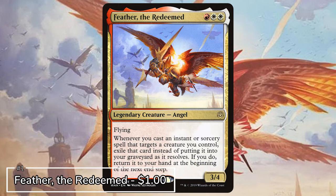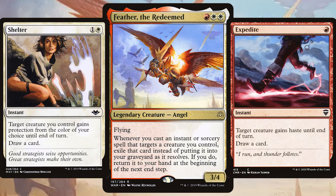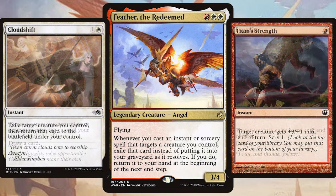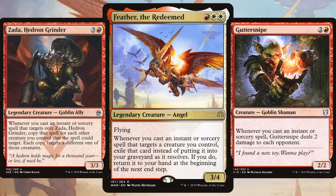And coming in as the best Boros Commander we have Feather, the Redeemed. This angel from War of the Spark has proved incredibly popular with the MTG fanbase. With Feather, pack the deck full of instants and sorceries — whenever you cast an instant or sorcery that targets a creature you control, you exile it and return it to your hand at the beginning of the next end step. There are just an insane number of cheap instants and sorceries in Boros that target your own creatures.